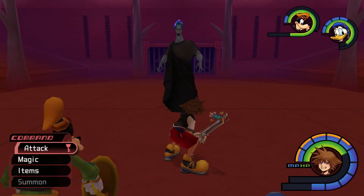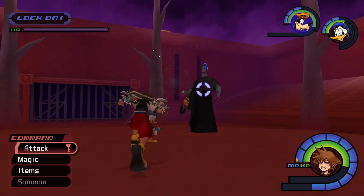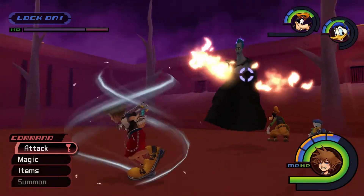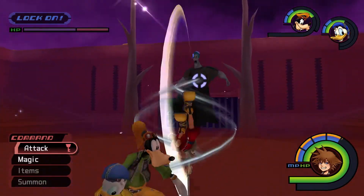Hades starts the match by slowly floating towards Sora, emitting flames outward from his hands. Run in the opposite direction from Hades until his hands are spread apart, then jump toward him and strike with an air combo. Hades has one invisible HP bar, so if you don't see his health move when striking him, just keep at it for a while.